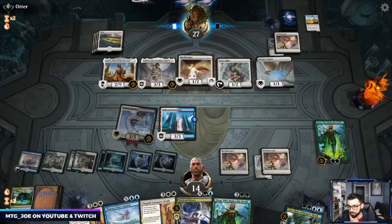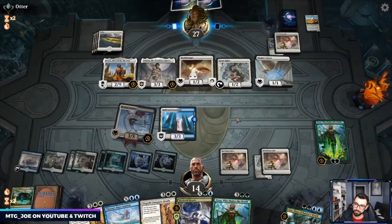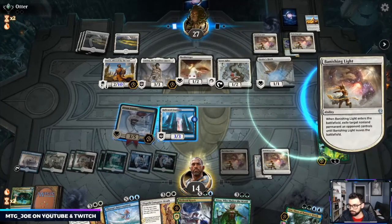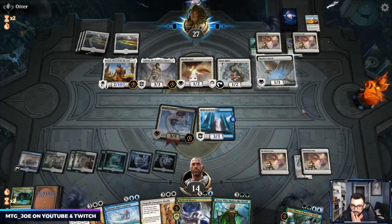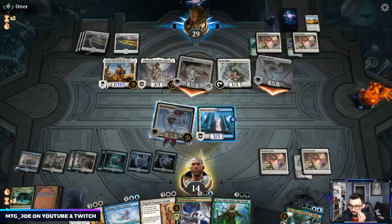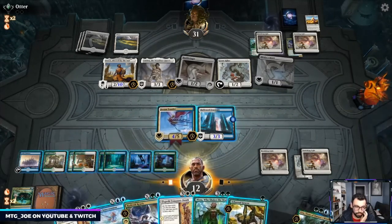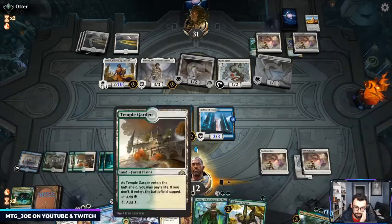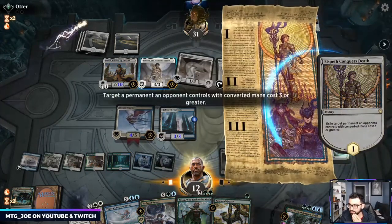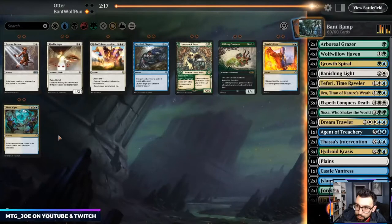We took down game one against Mono Black but match three had weird no-green-mana issues. It's fine — we can Conquer's Death it to get it back. I want to prioritize Forests here. We get the Banishing Light. This game we really just want the Time Wipes.